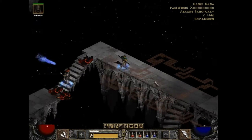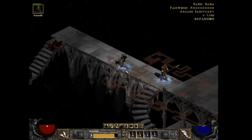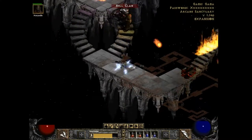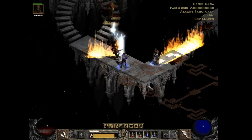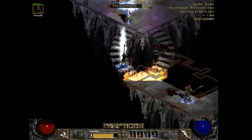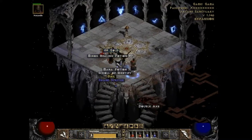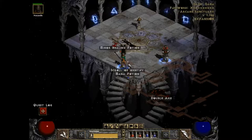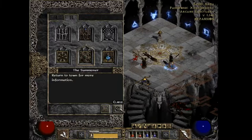Since we've chosen the correct wing, we have to deal with the Summoner. The Summoner is a pain, as you can see. He's much easier to deal with if you're a melee character. If you're a ranged character, your helper isn't following you and soaking up any damage whatsoever.